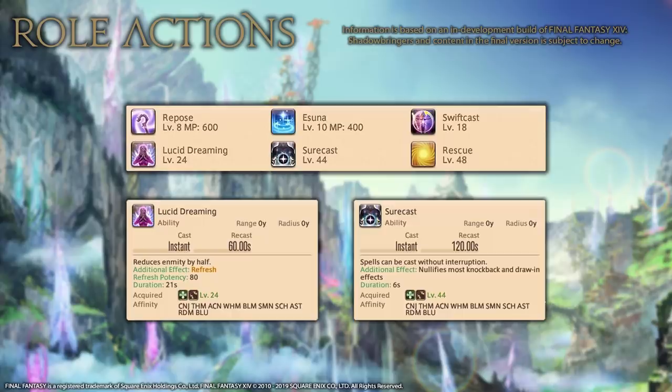Repose has been moved over from the White Mage kit and has not changed in function. Lucid Dreaming's recast time has been cut in half, but Surecast's recast time has been increased from 30 seconds to a whopping 120 seconds, so you'll unfortunately have to be a lot more selective about when you use it. The duration has been increased slightly by 1 second. Esuna, Swiftcast, and Rescue see no changes aside from the level that the first two are learned at.